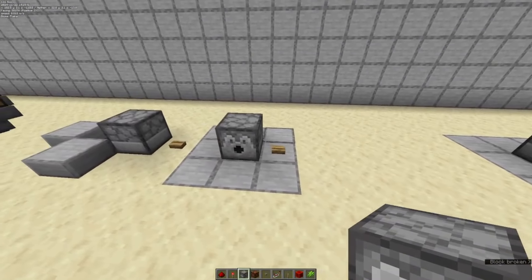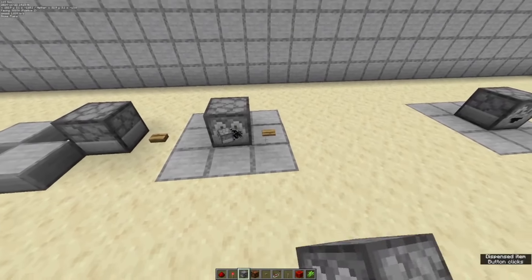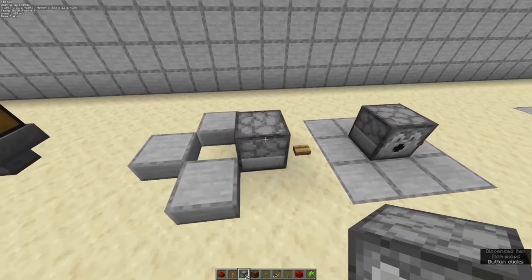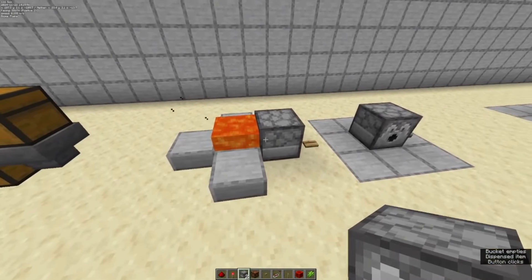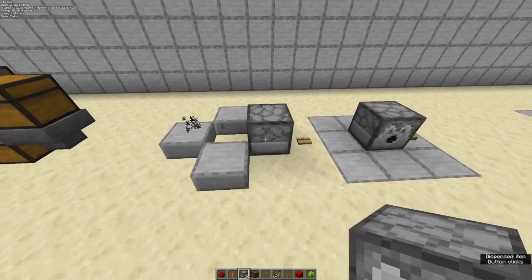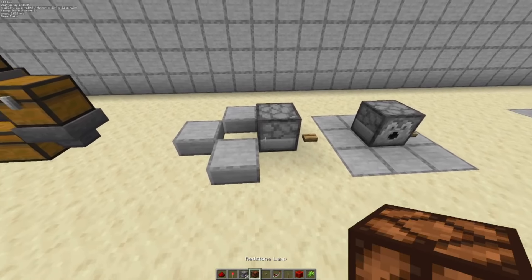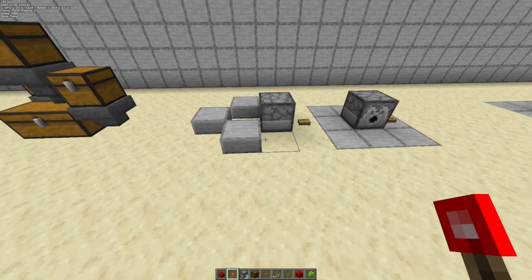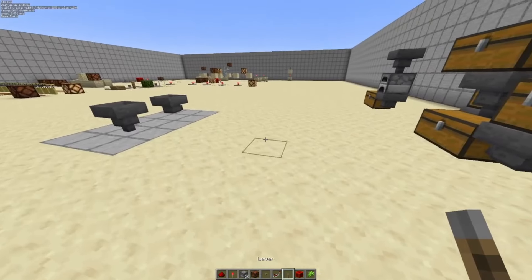The dispenser, like the dropper, will dispense or drop any item. But if the item is usable, such as a lava bucket, it will actually place the lava in the world, leaving the bucket behind, which can then be collected. This applies to things like shears — you can shear sheep — and it applies to water buckets, and most notably bone meal, which is useful in certain farms.